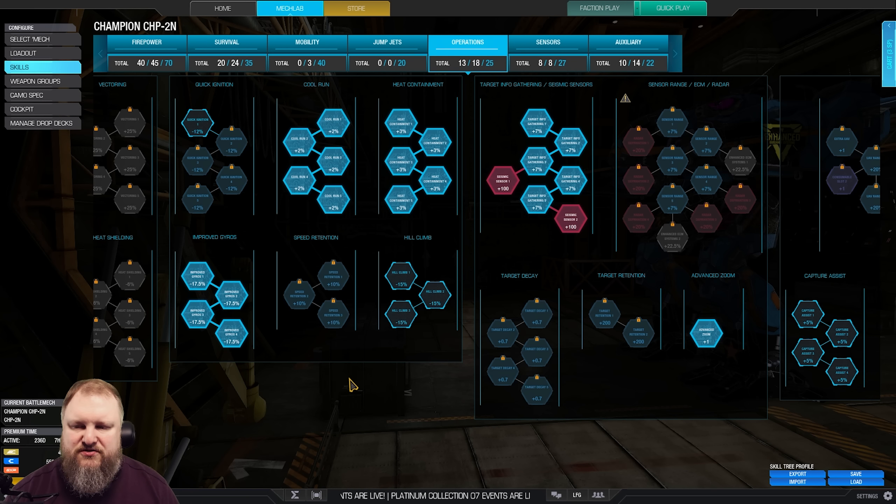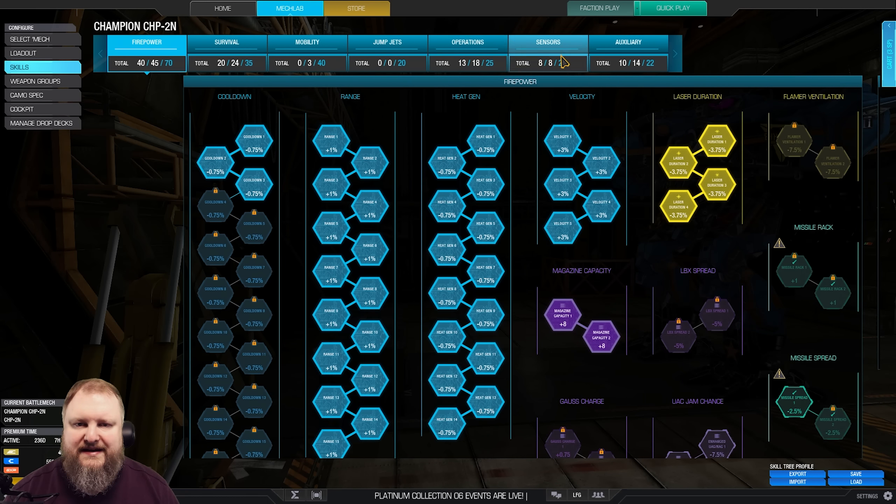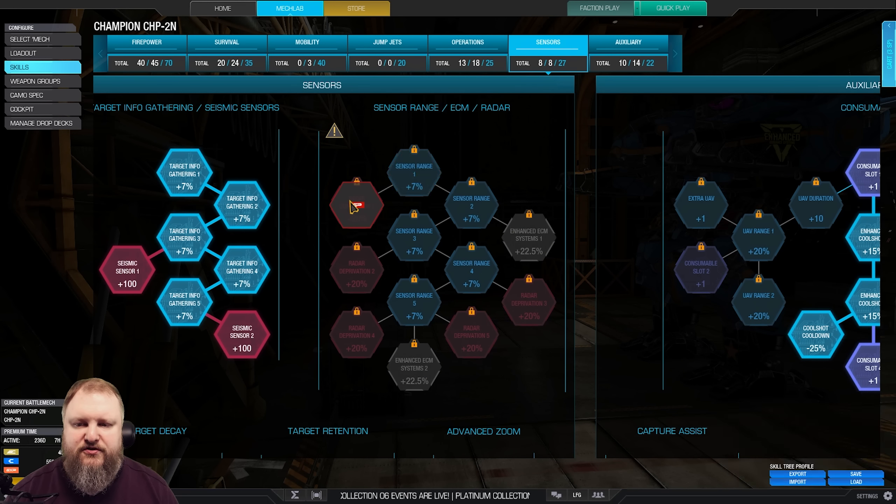You can actually make a choice — you can go improved gyros, and if you do that you can go either seismic or a little bit deeper into range deprivation. I like having seismic on long-range mechs because it makes it harder for any mechs to sneak up on you, especially lights. With this, you at least have a chance of noticing them come in. If you don't take improved gyros — against the cockpit shake you'll take from enemy mechs shooting dakka at you — you could remove those points in cooldown, giving you seven points to go into the classic range deprivation. I'll leave it up to you.